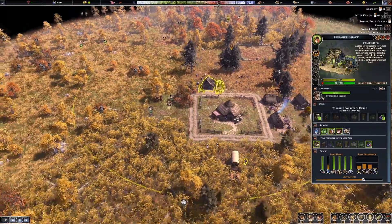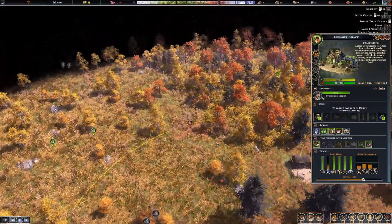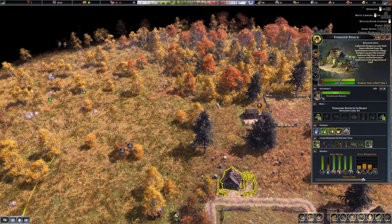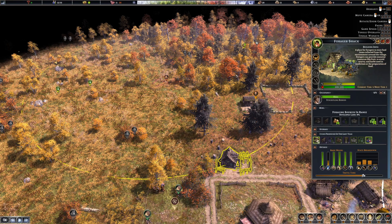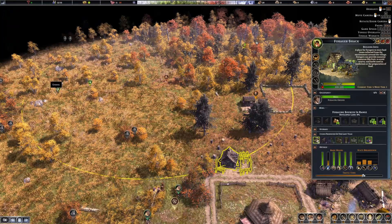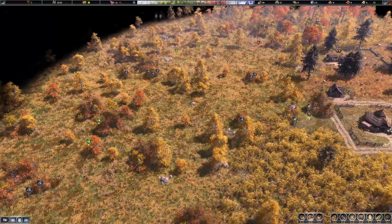I've paused it while I look around. I think I'm going to move the forager's area up here to get the nuts. Now they'll be able to get these greens as well as these nuts up here, and the hawthorn once it's in season again. I didn't realize how long the greens season lasted.